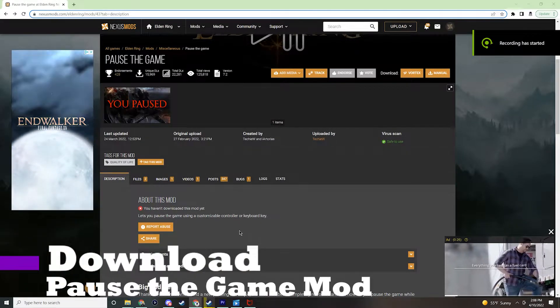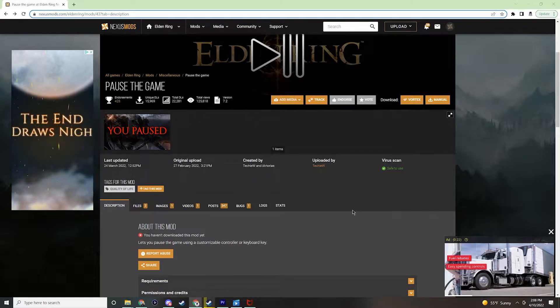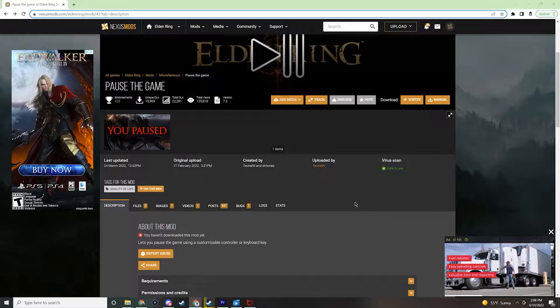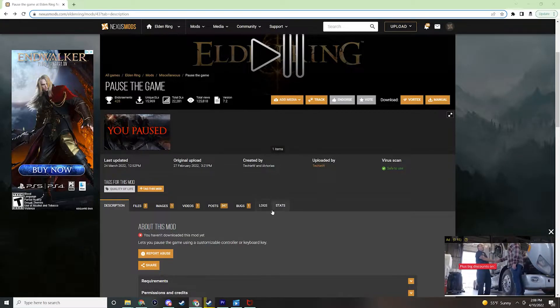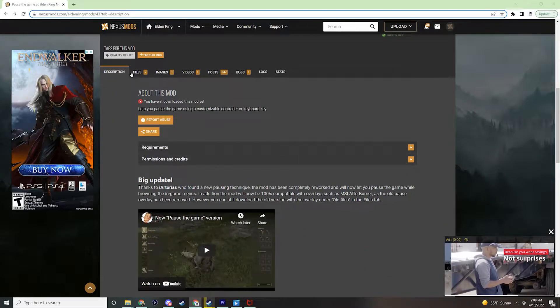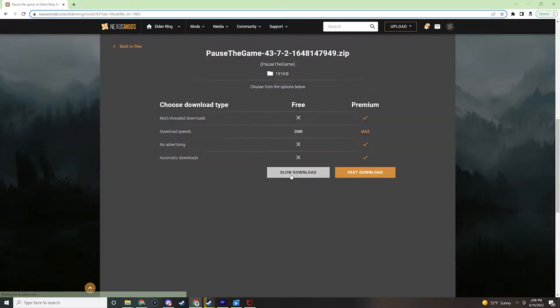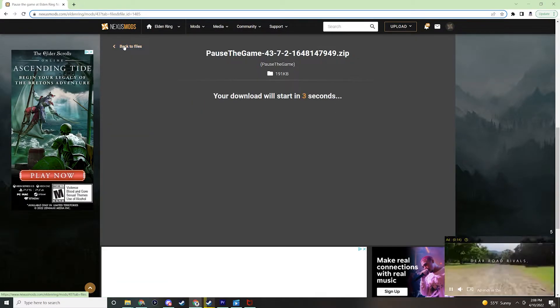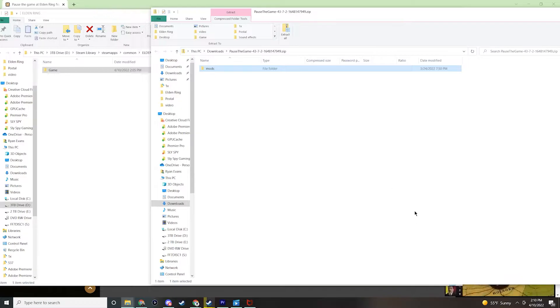Now that you have the Elden Mod Loader, go to the link I've put in the description below which will take you to the actual mod where you can pause Elden Ring. Once you're there, go to Files again and hit Manual Download. Hit Slow Download unless you are one of those premium members, and it will download the pause-the-game mod for you. Once downloaded, take it from the zip folder and move it into your game folder.